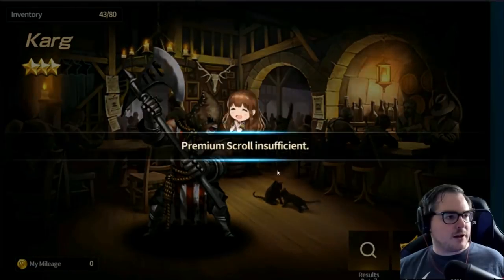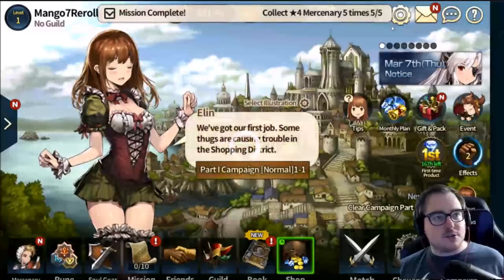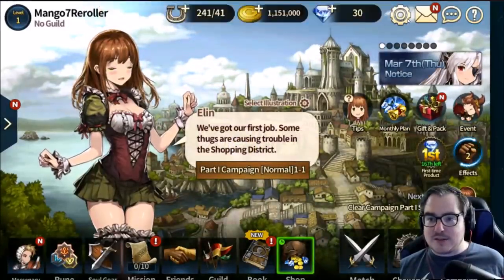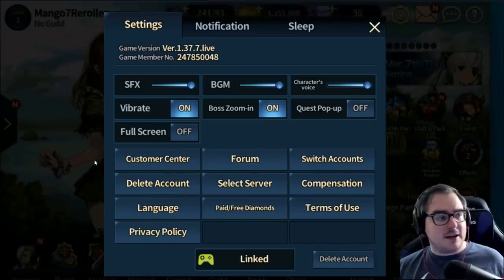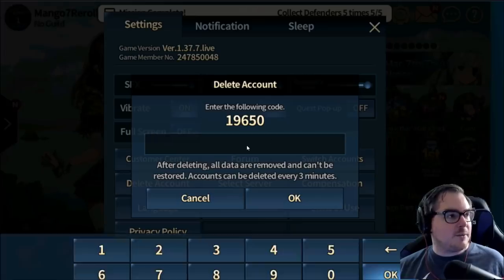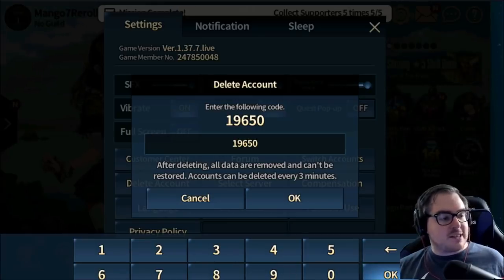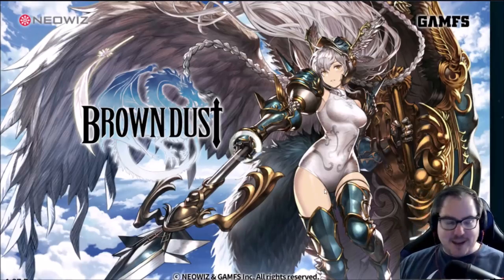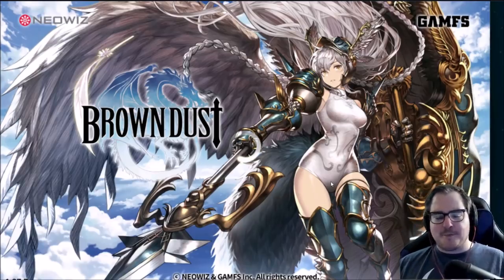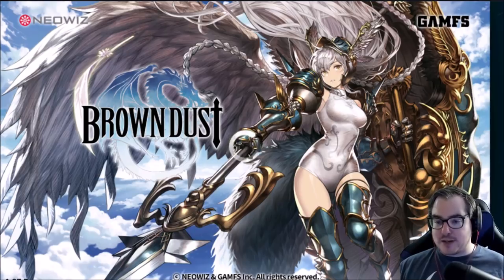We ran out — that's a failed re-roll attempt, but that's okay. That took two minutes. All you do is hit the little settings cog at the top, hit Delete Account — do NOT hit the bottom-right Delete Account, hit the middle-left one — and type in 19650. There's a three-minute timer, but you can actually re-roll before those three minutes are up, which is kind of ridiculous.